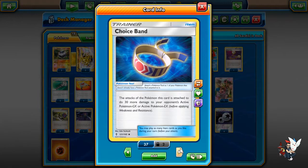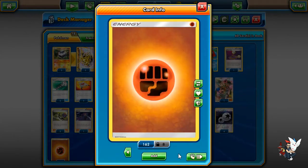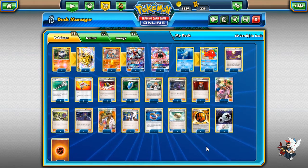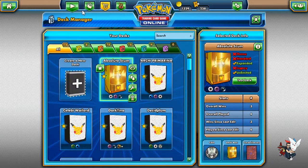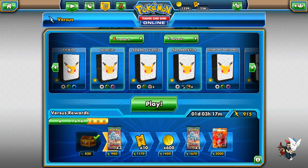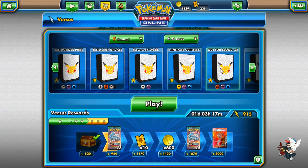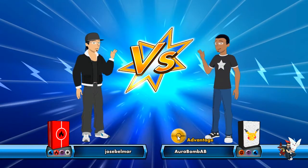3 Sycamores, 3 Choice Bands — had to cut it down from 4 to 3 to add the Remoraid/Octillery line. 2 Floatstones, 4 Strong Energy, 4 DCE, and 4 Fighting Energy. I've been thinking about cutting 1 Fighting Energy, but if I cut it, it becomes harder for Carbink to attack. There's a lot to this deck I'm still thinking through — which is always cool to do while recording because the comment section really helps out. Looks like we're playing Volcanion first.